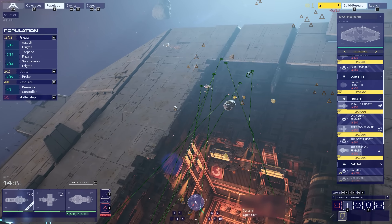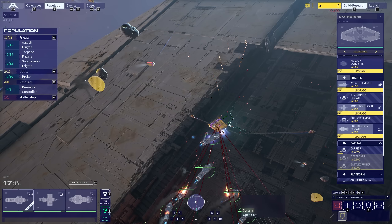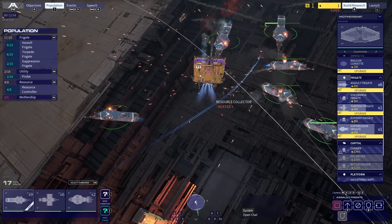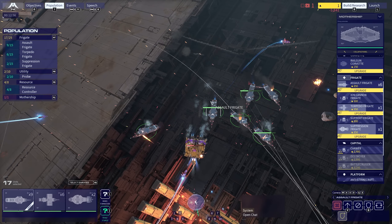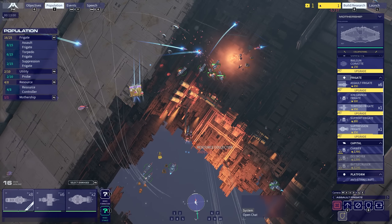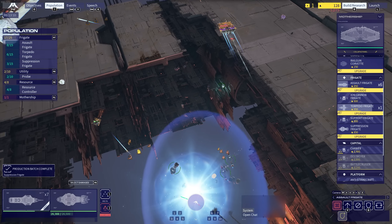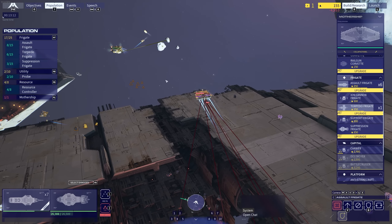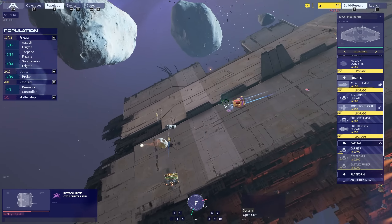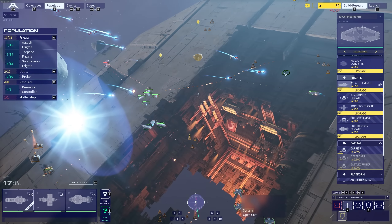I'm going to move in this general direction — I can see one here and there's two here. If I take these two out, this is a win. F7 — engage resource collector. Oh, the amount of damage. They are trying to pull away here, but the torpedoes — oh, they do so much damage. One down. And then the other one — the regular assault frigates aren't doing much damage, but the torpedo craft are absolutely crippling them. Same again — I'm going to make sure I focus fire the bombers.